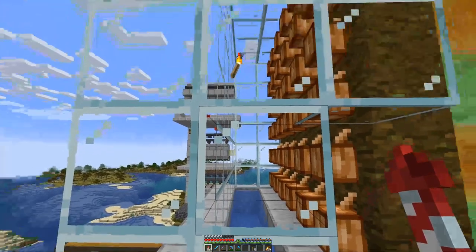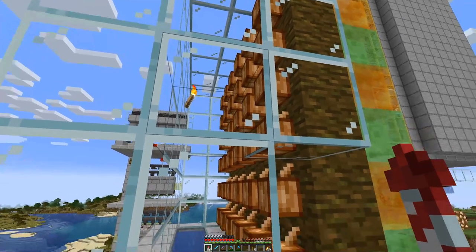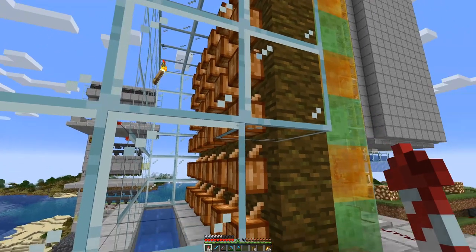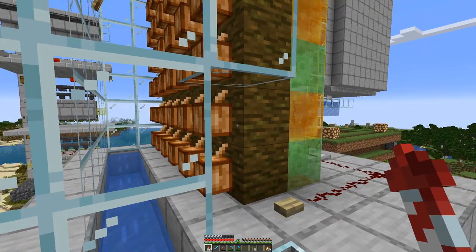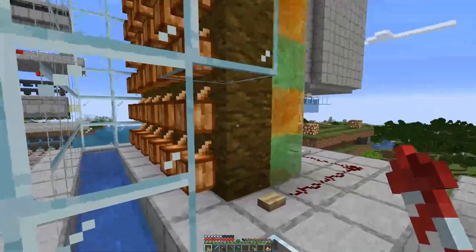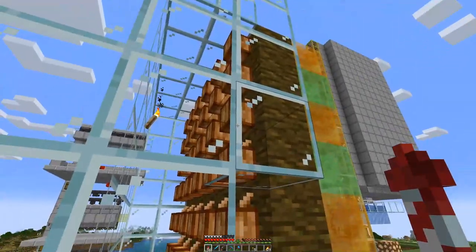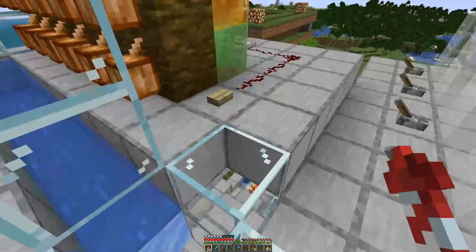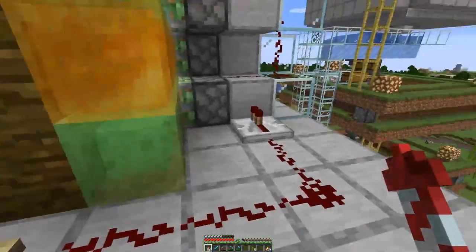There you have it! The cocoa bean farm is complete and it's not that complicated. All you need is a bit of jungle wood on which you place the cocoa beans. You can then harvest them manually, which would be slightly boring — that's why we have a bit of redstone here in the back.